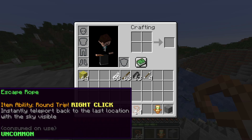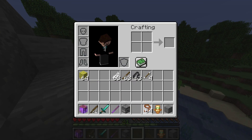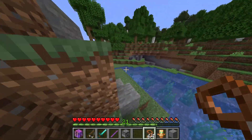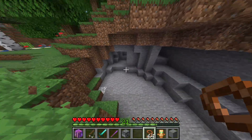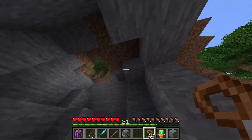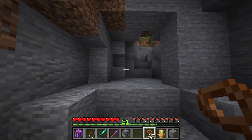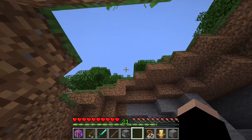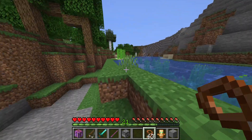Items can store custom properties inside them — for example, a location — and they're stackable. I'm demonstrating both with the escape rope. Anyone who's played Pokémon will know what this does: an escape rope teleports you to the last point where you saw the sun. Imagine this is a deep cave — I got lost — and there you go, I've teleported to the last location where I saw the sky. It took one out of my stack of 64 escape ropes.